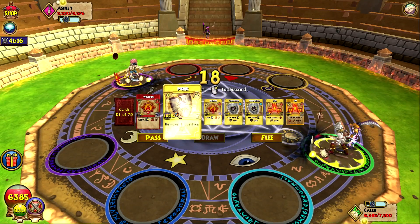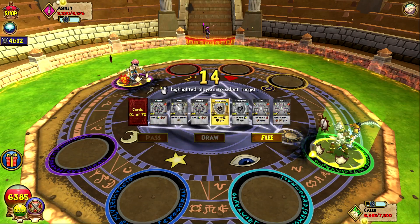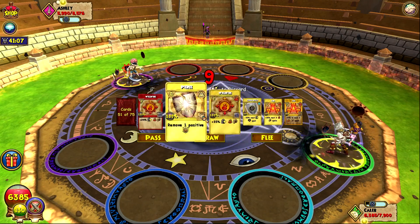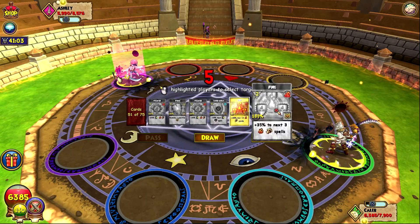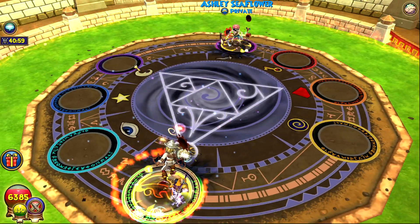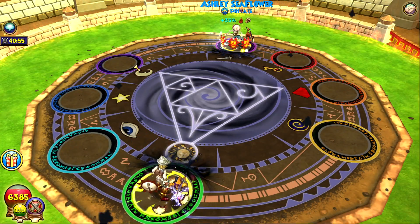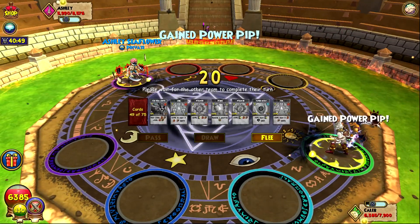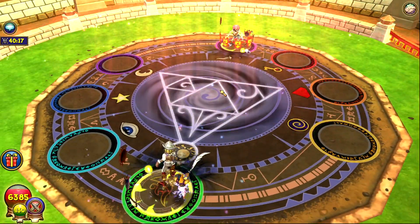I wish I had wand hits — I can't believe I forgot them. Right now I'll fuel — I guess I'll just fuel, though my pips are so low I really shouldn't be. Hopefully we don't get a pet cast. She did change the bubble again, I'll change it right back because I have bubbles in hand. She went for elemental shields — I'm going to discard that pierce for now.